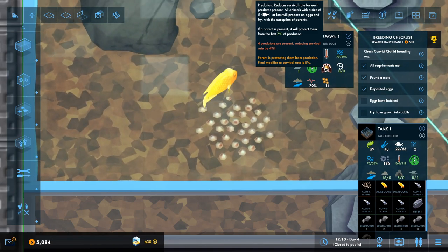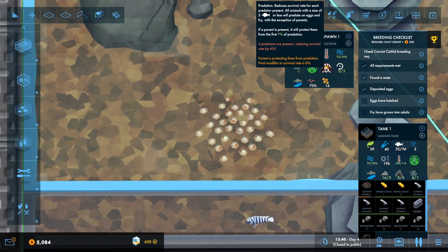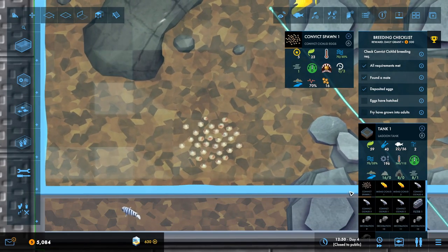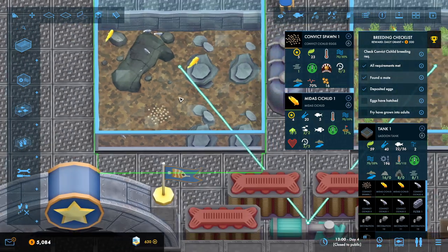Predation reduces the survival rate for each predator present. If a parent is present they protect them. Four predators are present, so let's sort this out because we want them to survive. I'm going to move these cichlids.